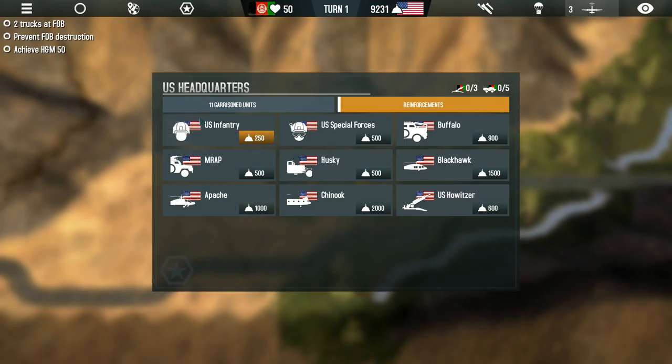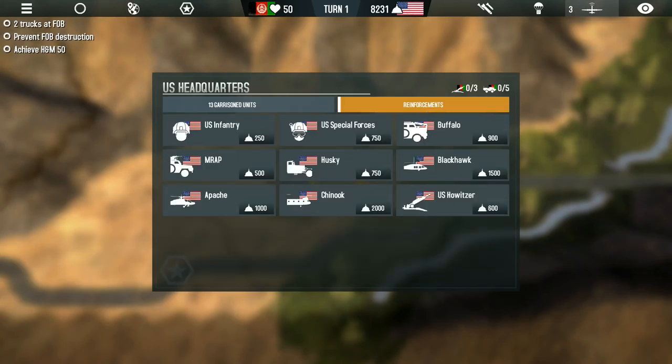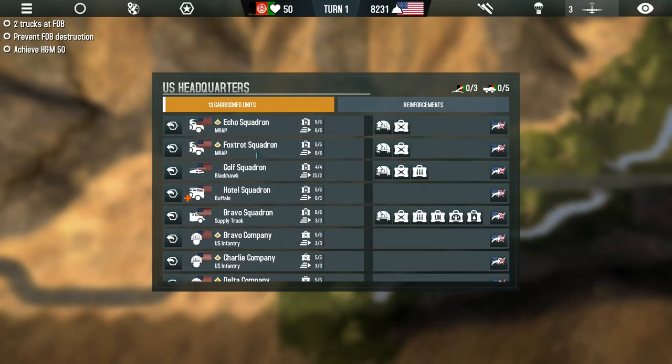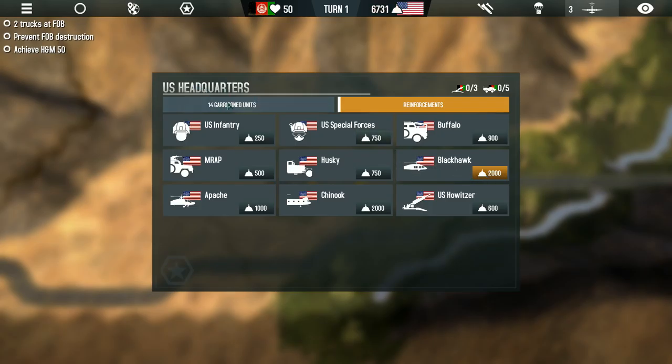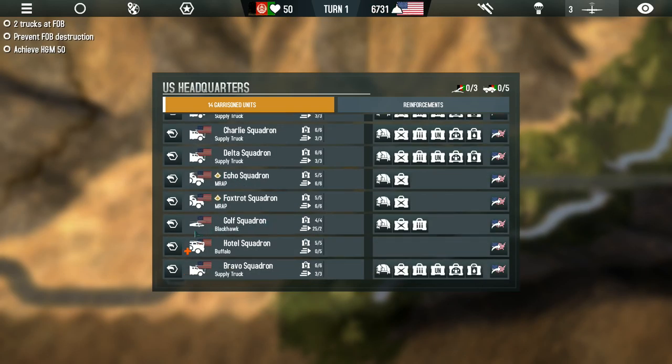We're going to get three U.S. infantry squads. Actually, I think it's the Husky that can drive over mines — whatever, we're about to find out. I'm going to get a Husky and a U.S. Special Forces unit. We're also going to get another Blackhawk, since we already have one. Blackhawks are incredibly useful and we're going to need those to maintain dominance in the region.